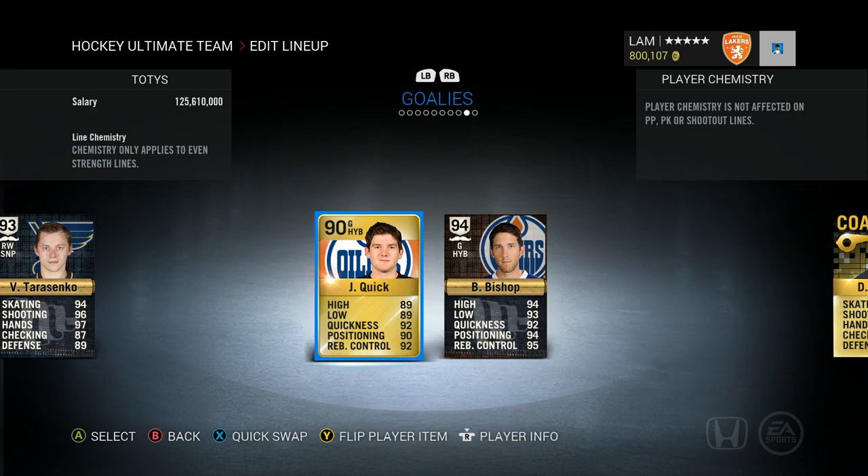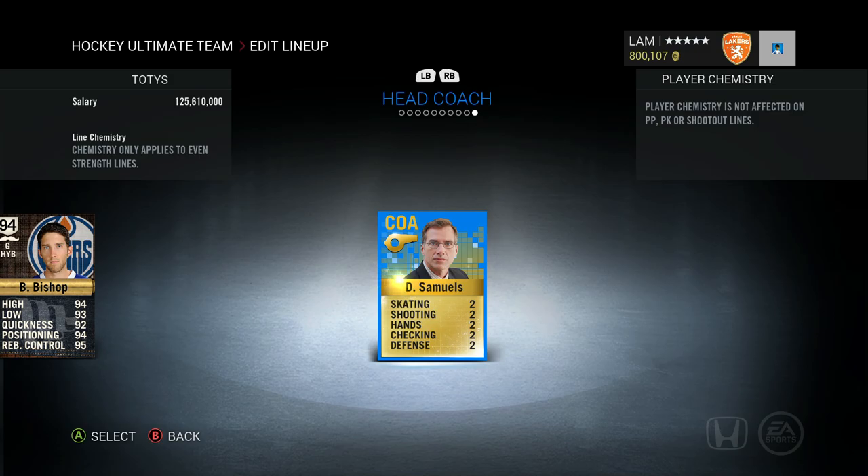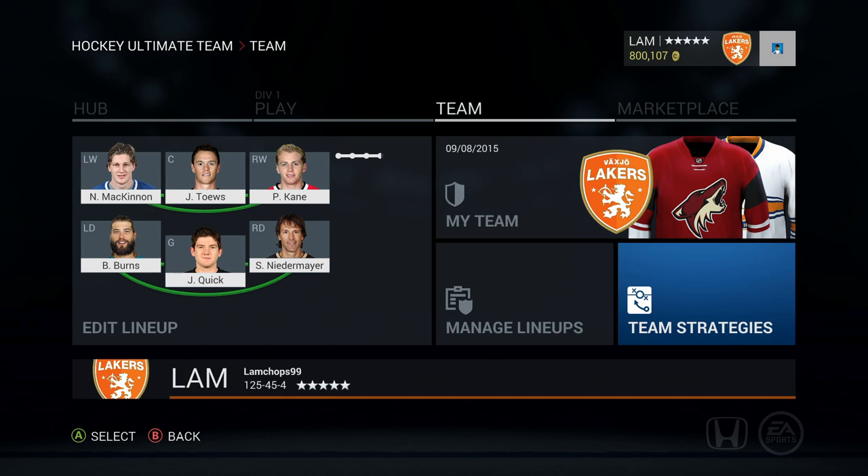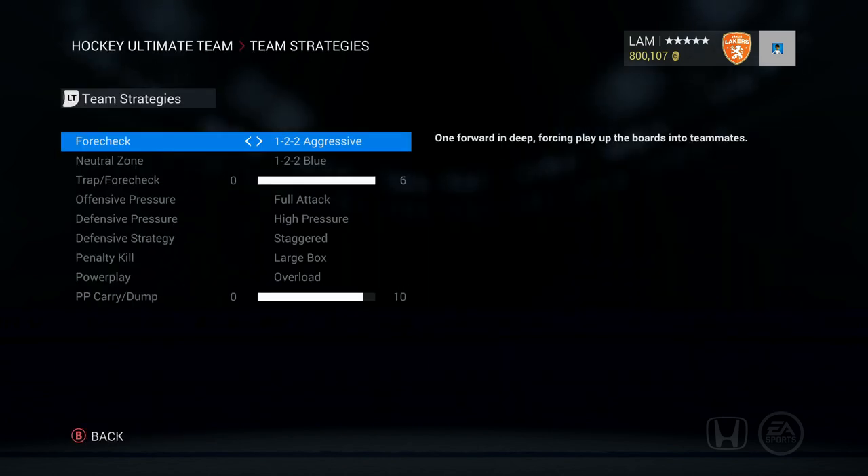On backup goalie we've got Ben Bishop — mostly there to make sure Jonathan Quick doesn't get too tired. That's pretty much the team update. Now let's go into the strategies. I'll show you what I've changed. I didn't make too many changes from the last video, but there are some crucial ones I want to talk about.